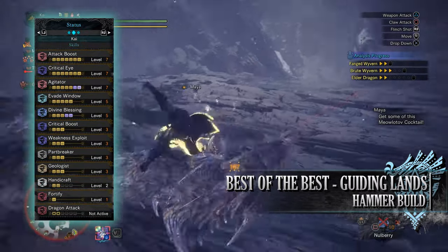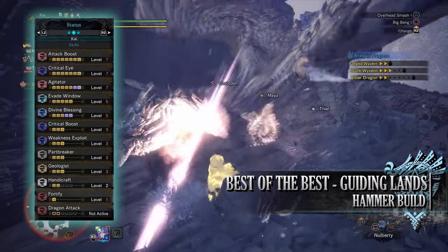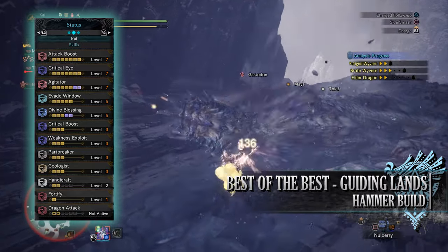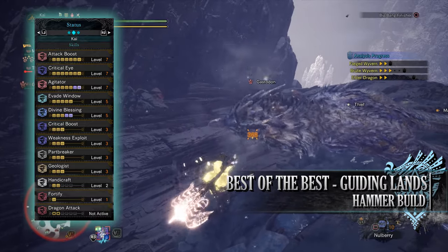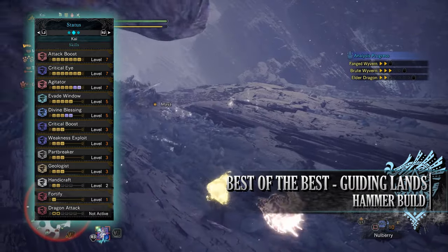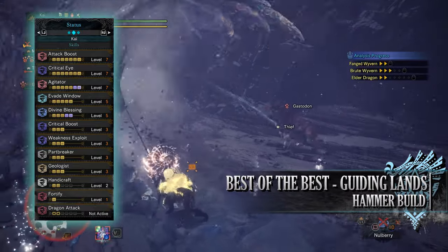When it comes to the skills, this will be very similar to the first build featured in this video. You have Attack Boost at level 7, Critical Eye at level 7, Agitator at level 7, Evade Window at level 5, Divine Blessing at level 5 (potentially when wearing mantles), Crit Boost at level 3, Weakness Exploit at level 3, and Part Breaker at level 3. Part Breaker is an essential skill for the Guiding Lands — on its own it allows us to break monster body parts more easily, but when it comes to the Guiding Lands it allows us to knock off monster materials more easily, ultimately leading to more loot.